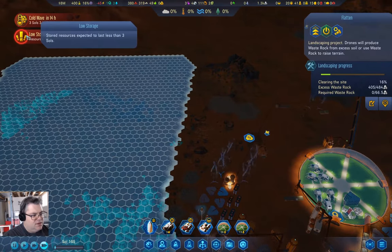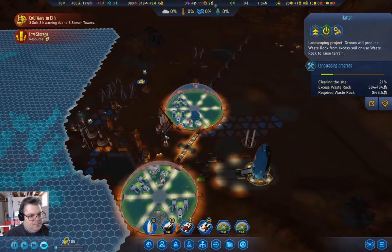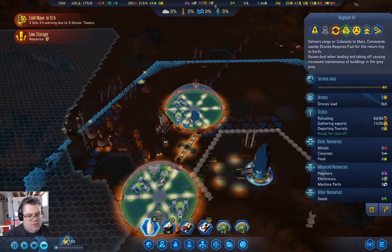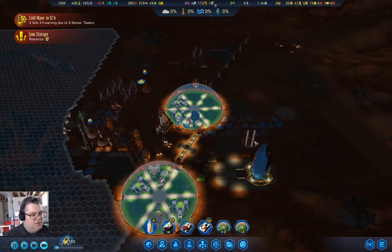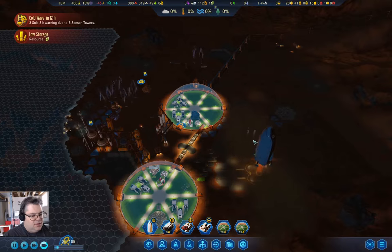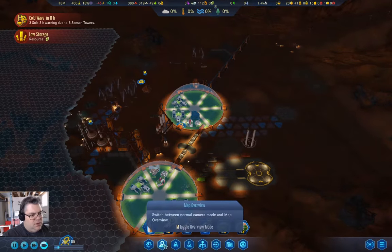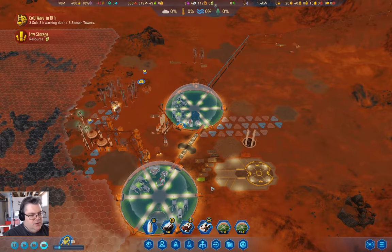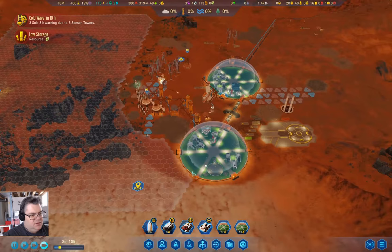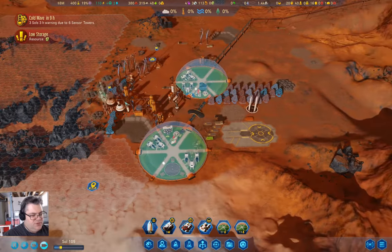We need to get some of these guys — with the 14 rare metals we're going to send that back to Earth, because we need the funding. Then I'll grab a supply pod from that and we should be able to get a few of those in.